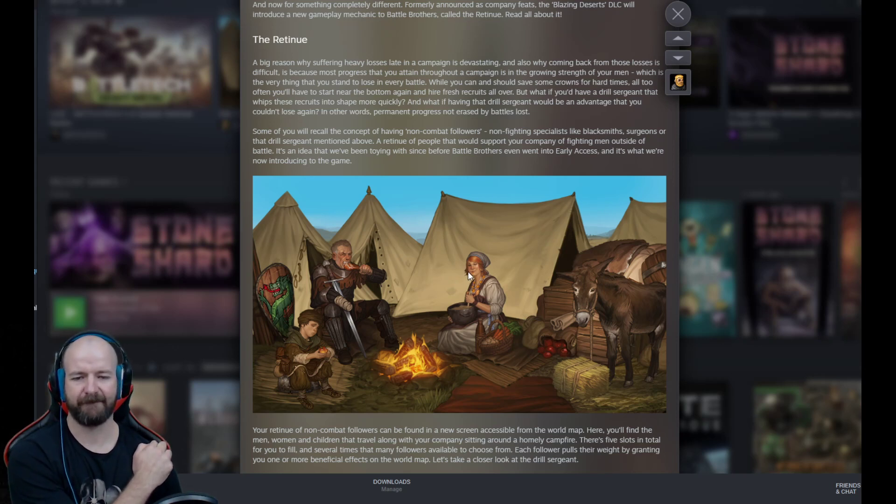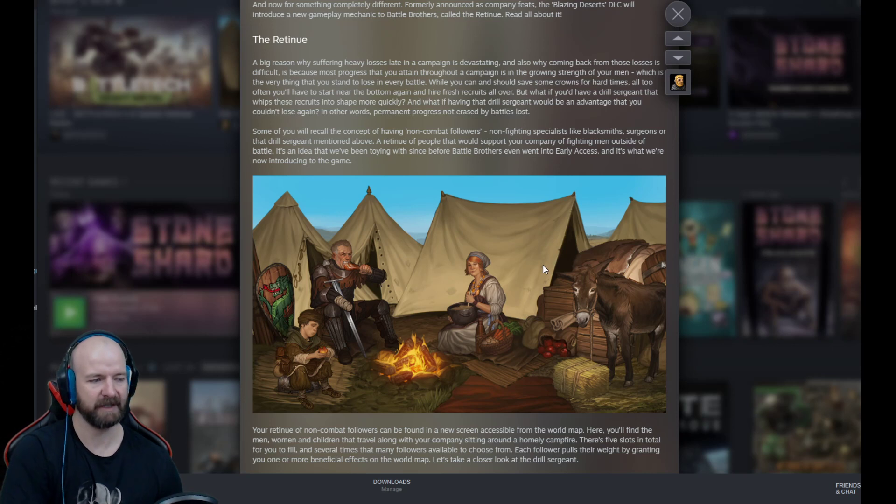And then I wonder, wouldn't it be cool if to get a blacksmith you would have to hire an apprentice, have the apprentice reach a certain level and then retire him, and that apprentice then becomes a full-on blacksmith? And then like a surgeon could be one of the intelligent classes — like a historian or something similar.